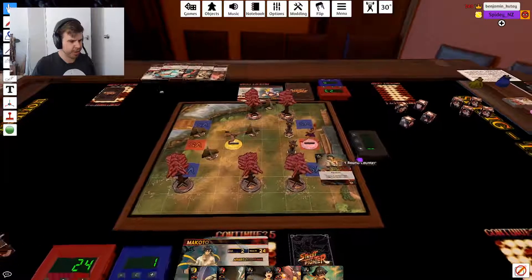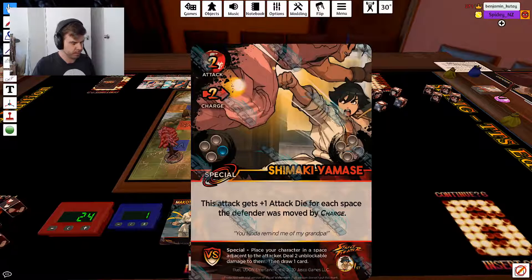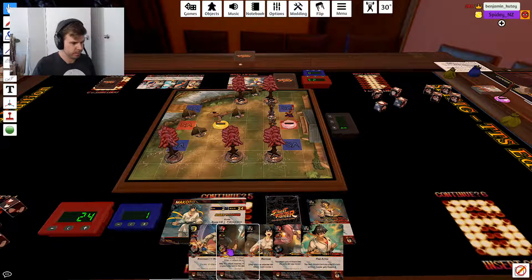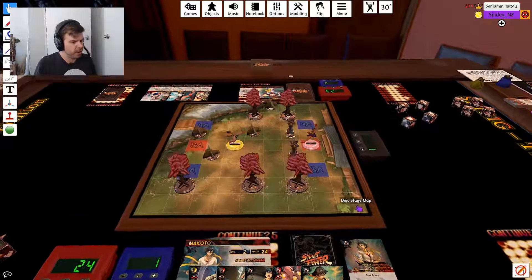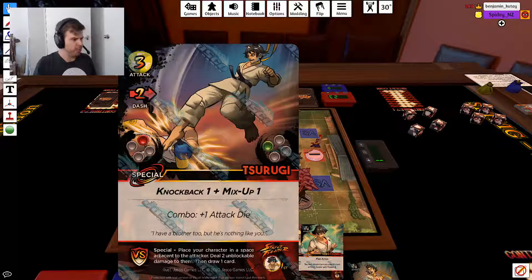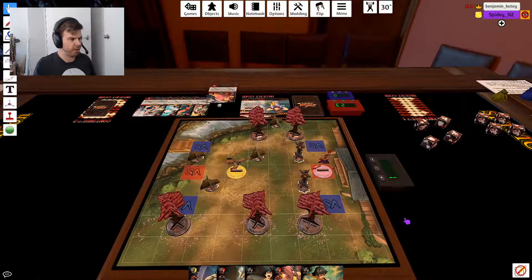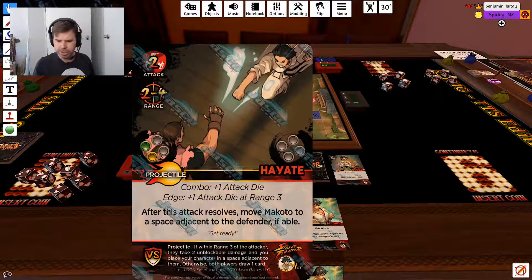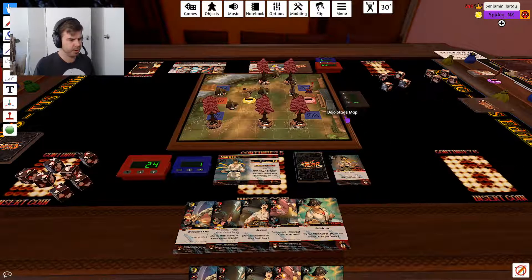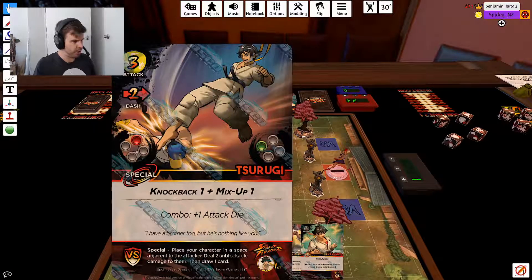That was a free action. I'm curious about how these things work - the movement values, dash and charge, they happen straight away, right? First, when you reveal the card. Or do you always check range first? We'll cross that when it comes to it.